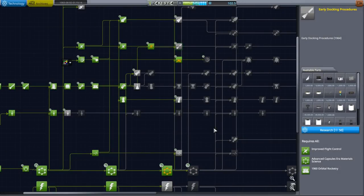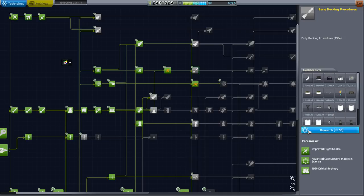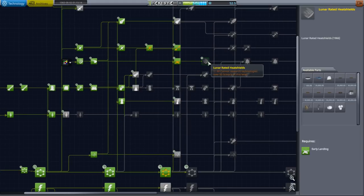Hello everyone and welcome back to my Realism Overhaul with RP-1 series in Kerbal Space Program 1.3.1. In this episode we begin at the tech tree because we got some science last time, and I really want RCS bi-propellants. We're going to have to wait until the R&D building upgrade before I can queue up lunar-rated heat shields, but we should aim to get more science from the moon since we're just shy of the 60 that we need.